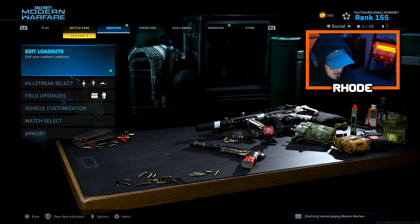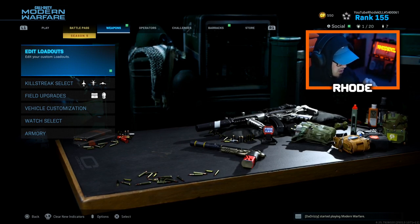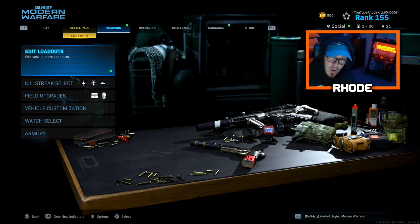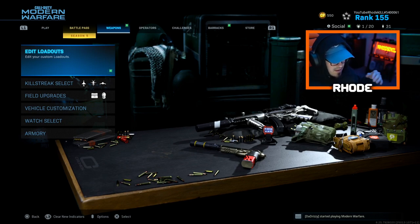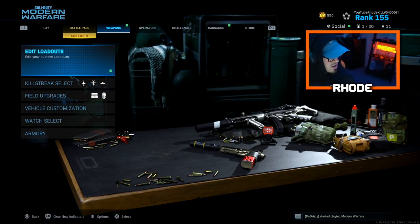Multiplayer doesn't change much. I know the FAL has gotten a few buffs and nerfs along with some other weapons, but I'm going to explain what I think the best weapons are going into season six. This could change a week later after the update, but so far this is what I'm thinking. There are a few weapons I left out that maybe I could have added, and I'll touch on that a bit.